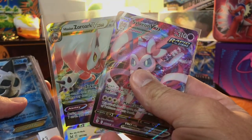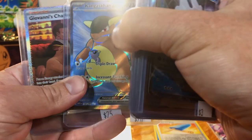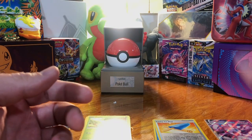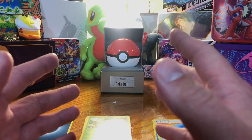No vintage, but we got a nice selection of cards and two hits from both our packs. That Mega Mewtwo EX is the highlight, along with Giovanni's Charisma. Hey everybody, if you enjoyed this video, like it, subscribe to the channel — let's build this channel, let's build this community, and I will see you on the next one.